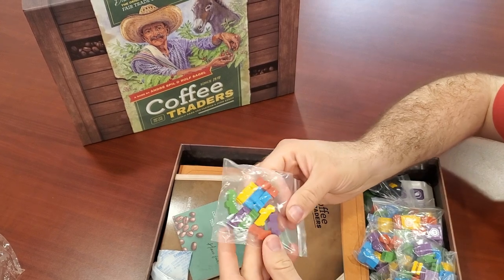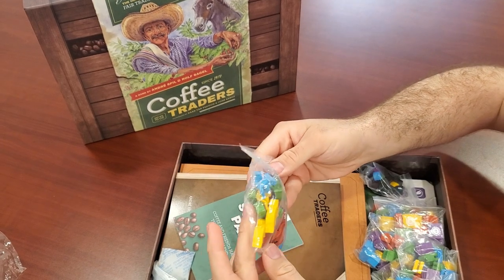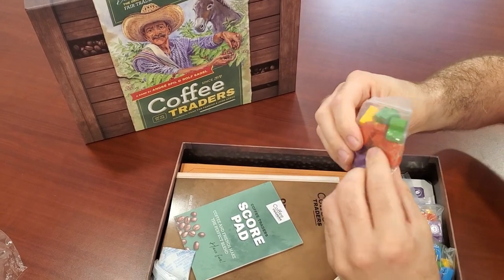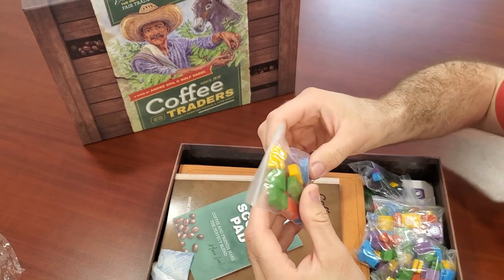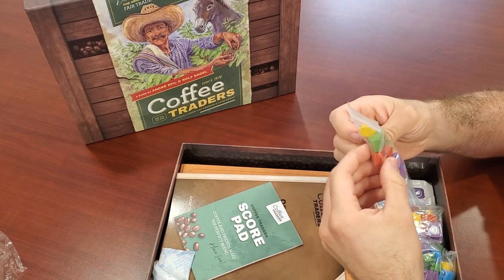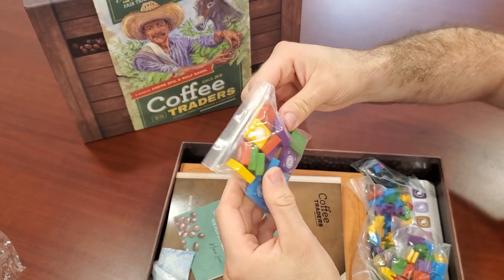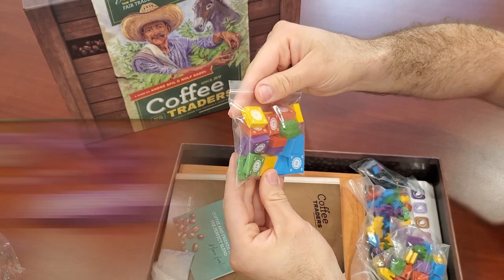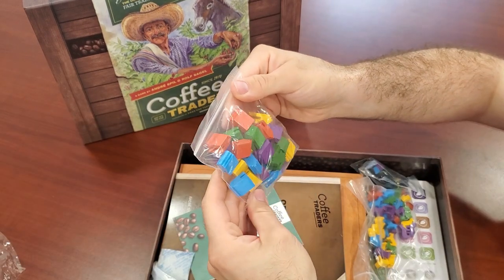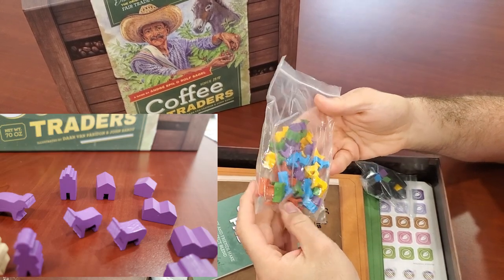There's the pickup trucks. Civet cats, and all the different player colors. Very cool. I'm always a fan of bits. Some buildings. Player colors are nice and vibrant too, I like that. More buildings. I'll post some close-up pictures of these too. Level two. Plantations. More buildings. Here's the donkeys, again in all the player colors.